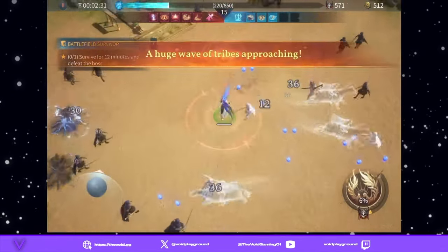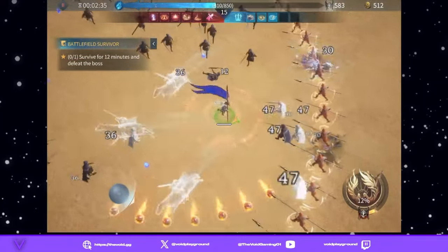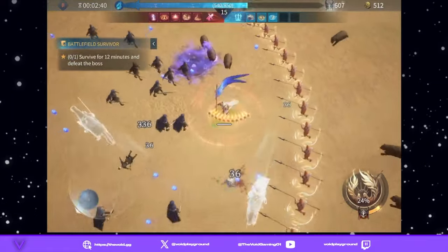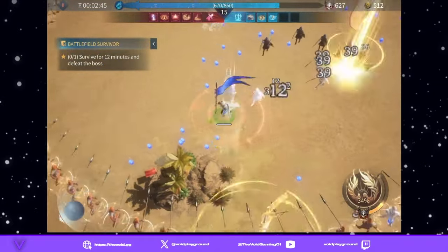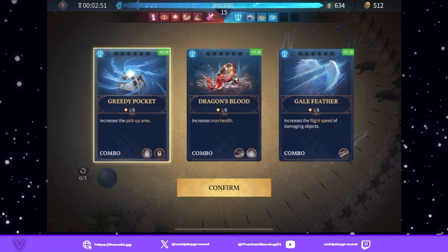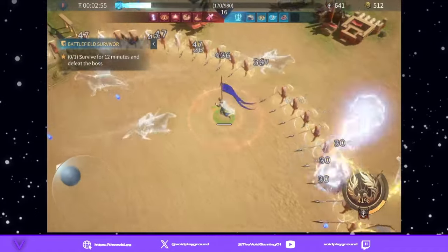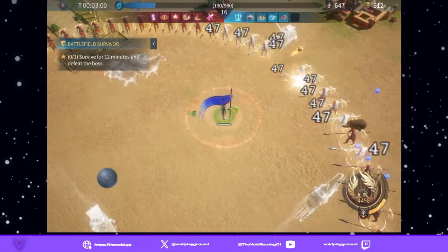We'll use our ultimate — it's not super relevant but it helps. When it says a huge wave is approaching, at this low level if you bump into the wall you will die. So just stay away from the wall — that's the key advice. That's also why the horses are so good: you don't have to be close to enemies, you can go in every direction and still hit them.